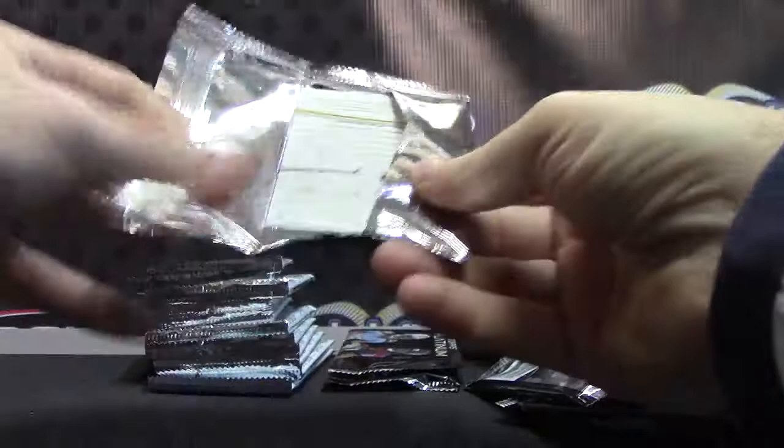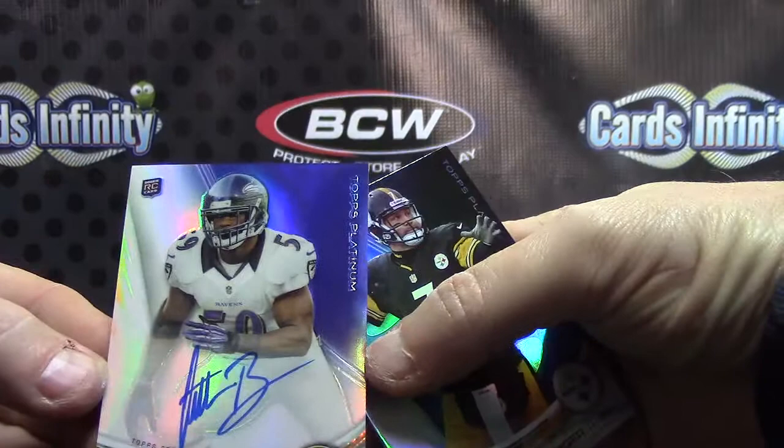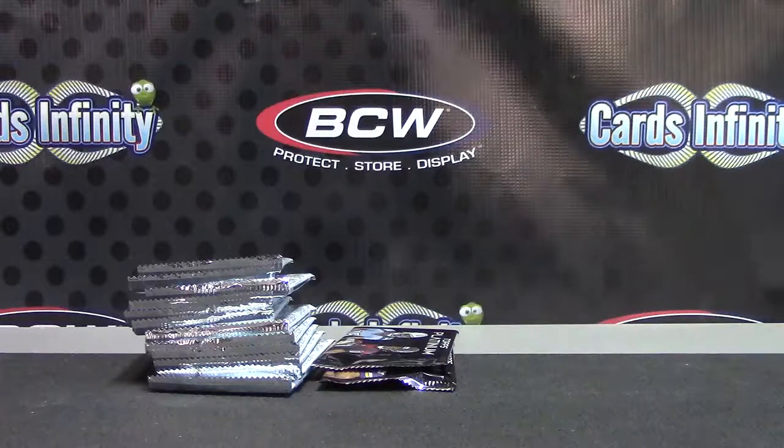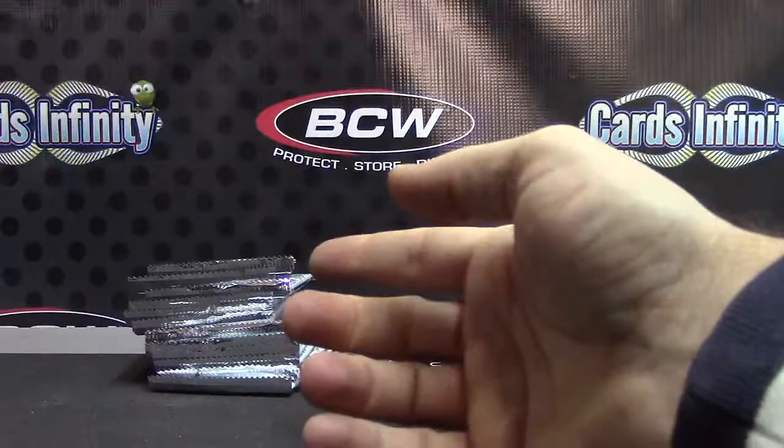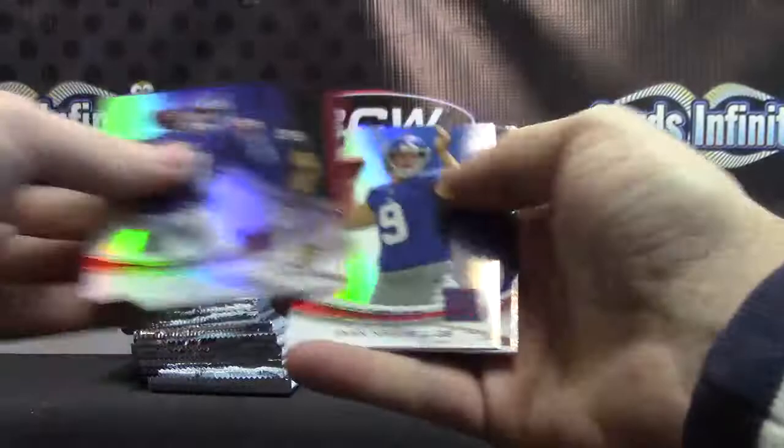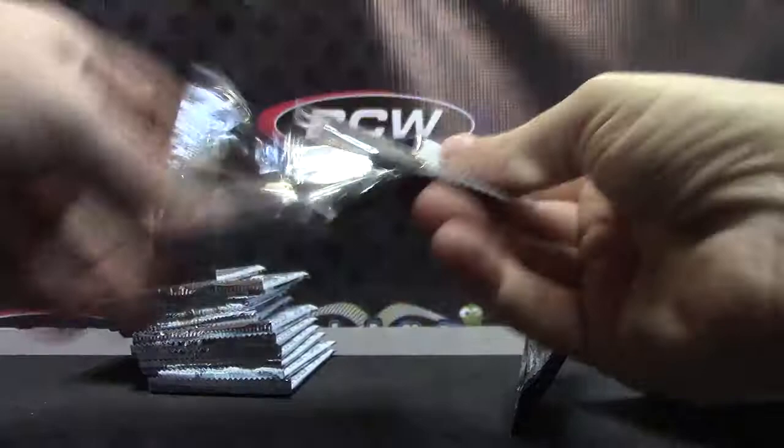Derrick Rogers — oh, I missed something; this pack only had four cards, was missing a card. Denard Robinson x-fractor. Arthur Brown — oh, there you go, Arthur Brown. Still two packs left. Connor Vernon, and the last pack: Ryan Nassib. Alright!